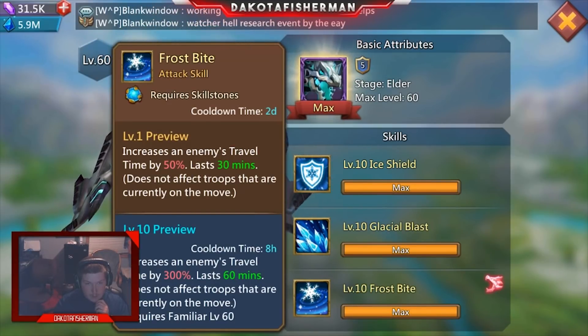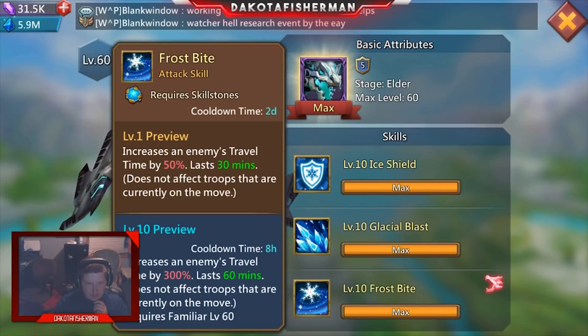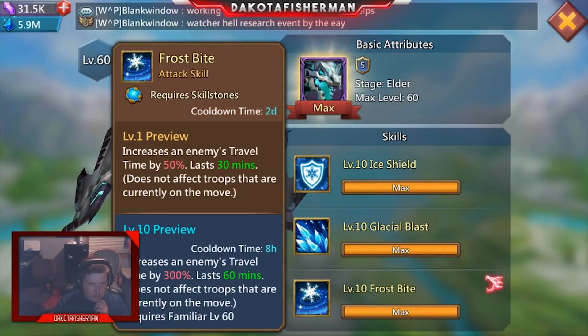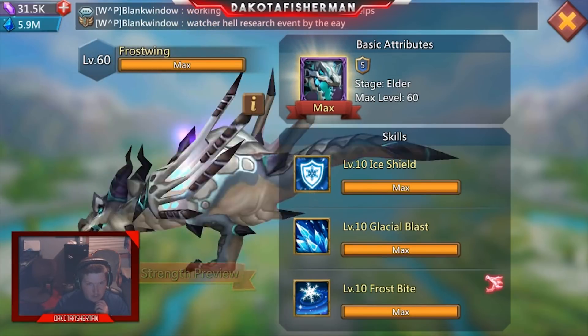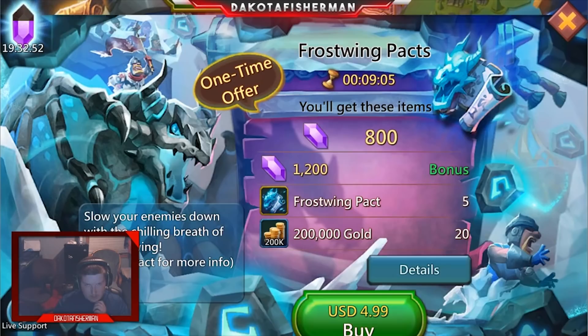The cooldown time is only eight hours, which is pretty good. That said, skill stones are not exactly cheap — and not to say they can't be produced because you can do it, but it's a little more expensive than people realize in terms of gems. The average beta player will probably struggle trying to get this guy maxed, because you only get like one medal on metal.